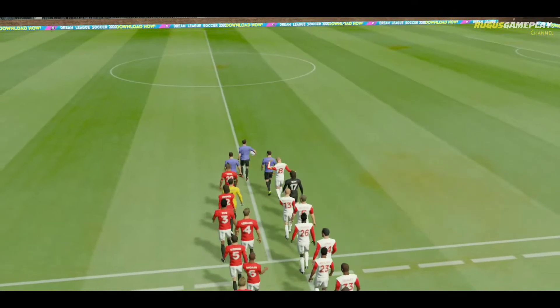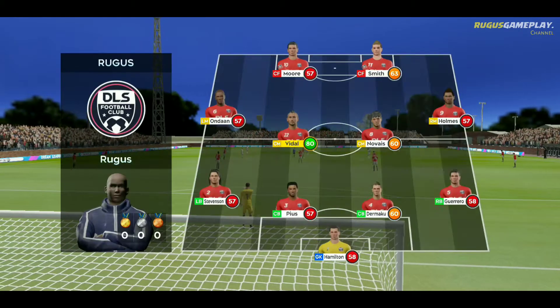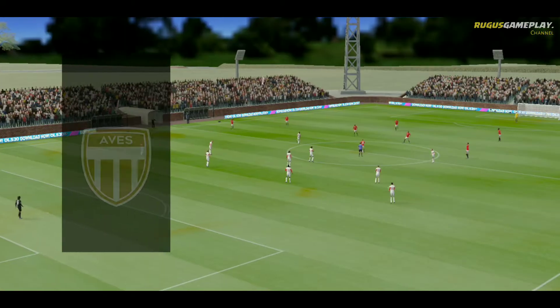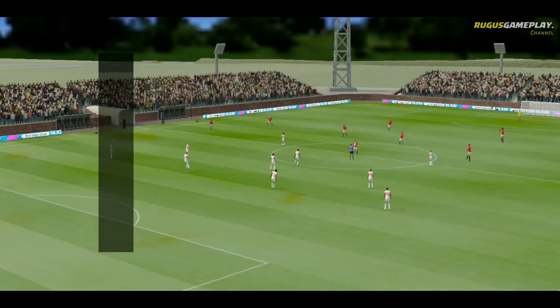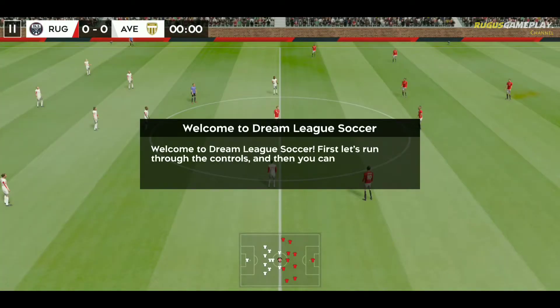Welcome to the opening day of the Academy Division. Both teams will want to start the season with a bang and grab three points. The team line-ups have been announced. Let's see how they weigh up against each other. They're playing a 4-4-2 formation. Now let's look at the away team.